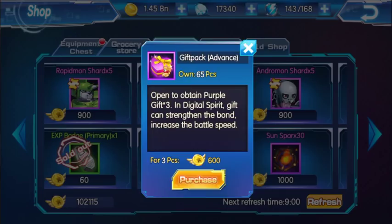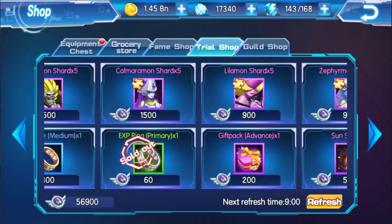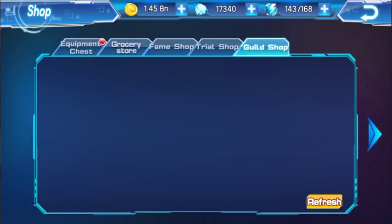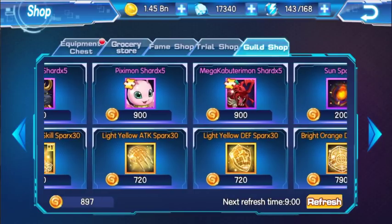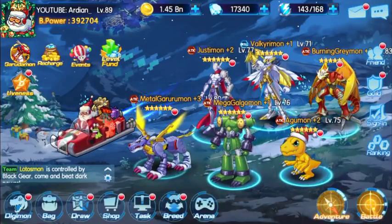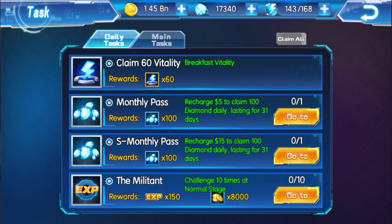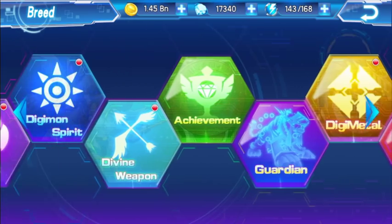You can also buy gifts from the fame shop and the child shop. I should mention you can't buy from the guild shop — I forgot about that. But you should always buy with gold whenever you have the chance.